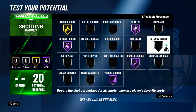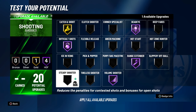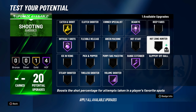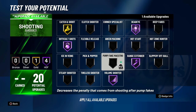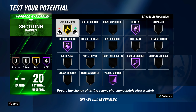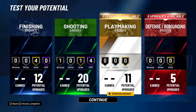Green machine — no. Difficult shots is going up. I can only do one. Volume shooter I've already got. Steady shooter. Tireless shooter I don't really use as much. Hot zone shooter. Corner specialist is good — if you have catch and shoot it might not matter as much. Corner specialist bronze we'll hold off and practice first.